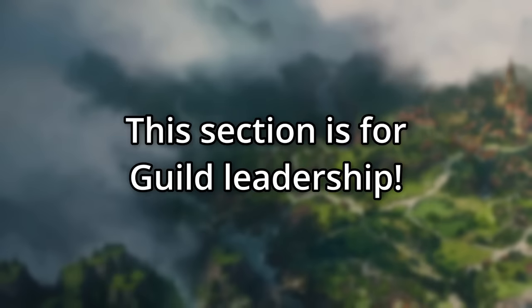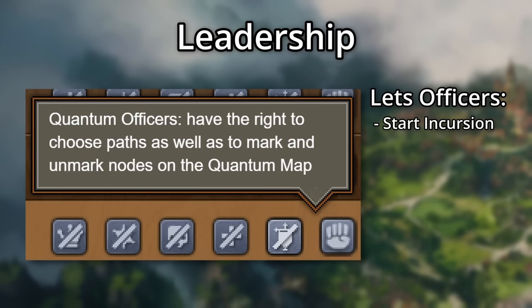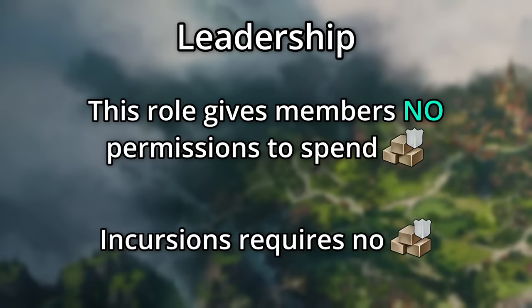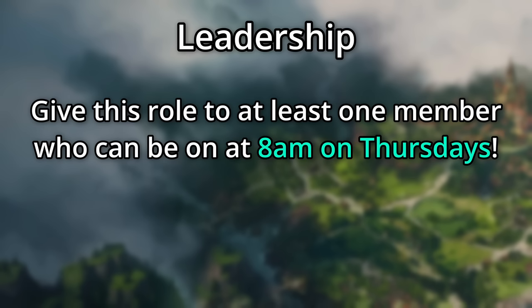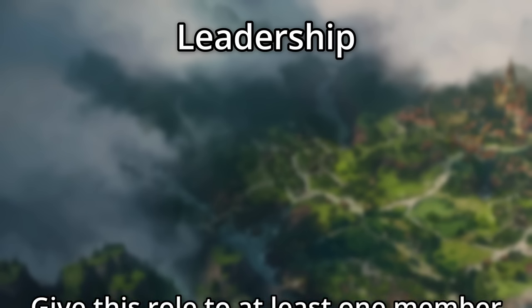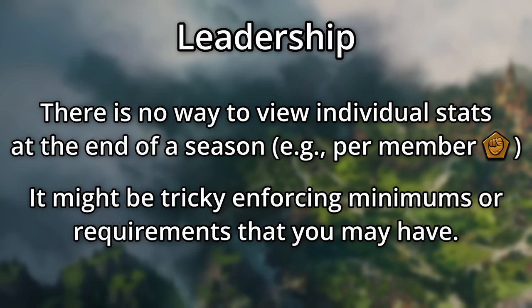The next bit is for guild leadership. You can give members the quantum officer role to give them some permissions in the incursions. This role lets members start the incursion for all guild members, move the guild to the next level once the boss on the previous level is complete, and also mark nodes on the map. Note that this role gives members no permissions to do anything regarding guild goods — in fact, this feature needs no guild goods at all. I recommend giving this role to at least one member who can be online at 8am on Thursdays to start the incursion, as if they don't, your entire guild will be unable to participate until an officer starts it. Also, there is currently no way to view stats at the end of the season to see how much progress guild members have completed, so it might be a bit tricky to figure out which members are completing any minimums or requirements you've set.